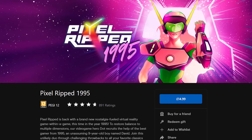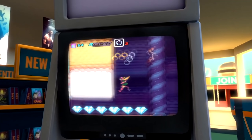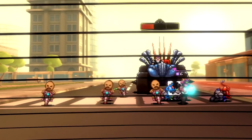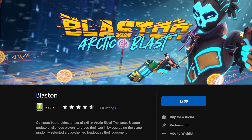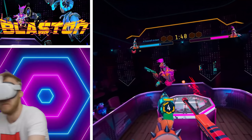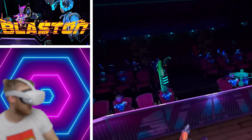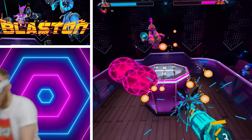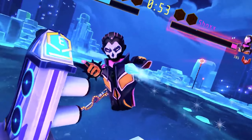Pixel Ripped 1995 is a retro VR fusion. It takes gaming franchises and styles from the 90s and brings them into virtual reality in a very imaginative way, across a series of levels or mini experiences — you must save the world through 16-bit visuals. We also have Blaston, a game that's been updated so often I forget how long ago it came out. This is a dueling game where you face off in 1v1 matches with bots or people worldwide, shooting them while avoiding their fire. Super simple and way more fun than I can explain — a must play.